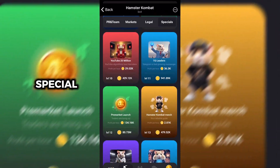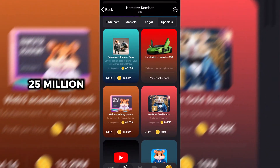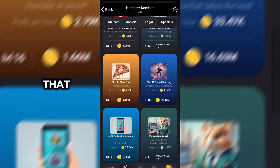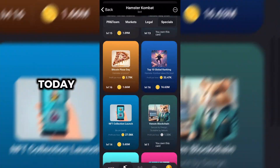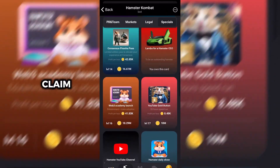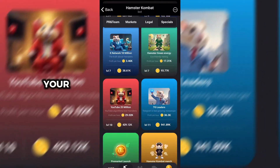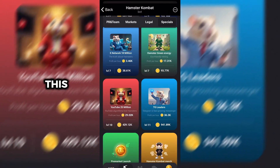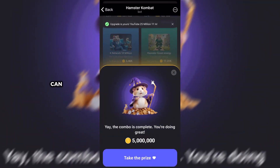Click on Special. Once you are in Special, you need YouTube 25 Million — that is the third card for today. This is what you need to be able to claim your five million. Click on it, then click Go Ahead, and from here you can click on Claim.